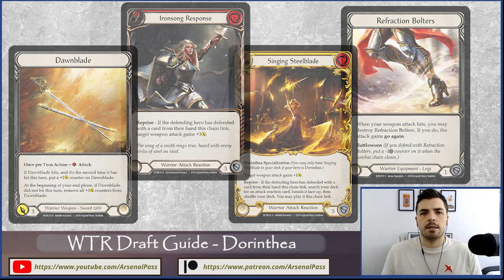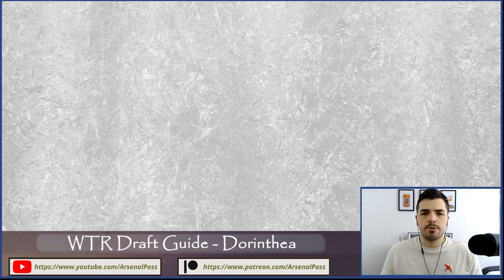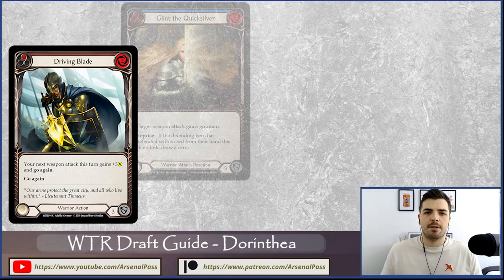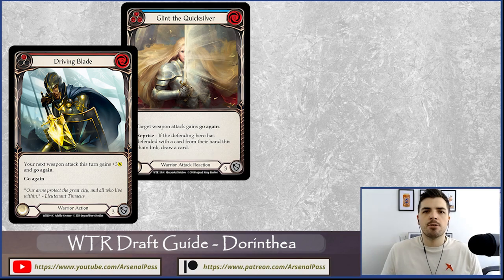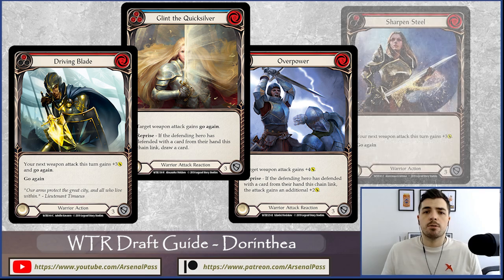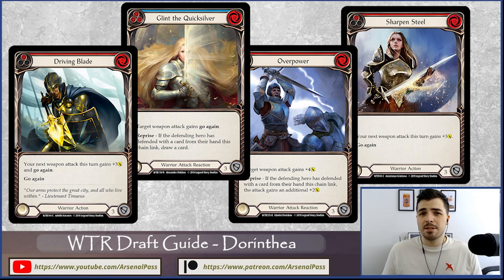In the first few Callings, Dorinthia was hugely popular alongside Guardian in both sealed and draft at top tables. Now it's swapped a little bit — as players have gotten better at understanding fundamentals, how to defend and how to attack, Dorinthia's stock has gone down a little. But Dorinthia is still a very good hero with really strong tools.